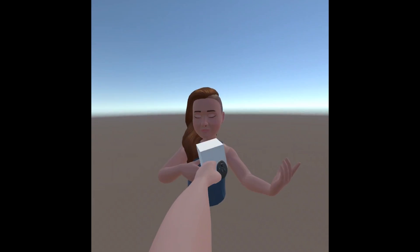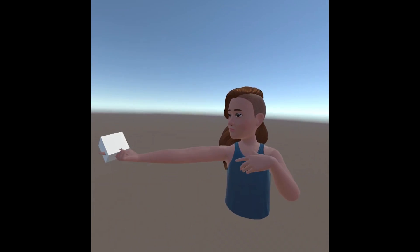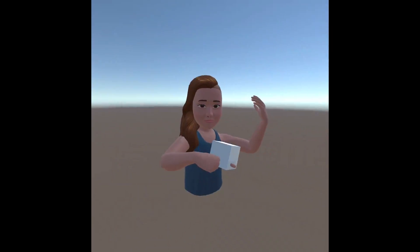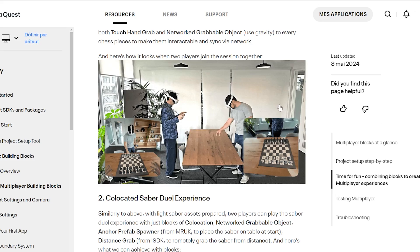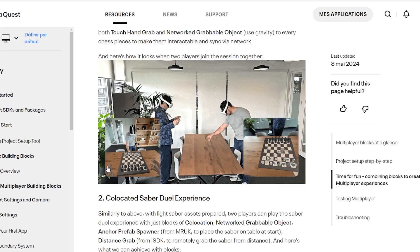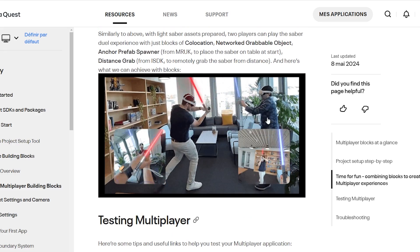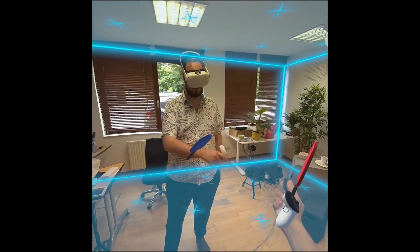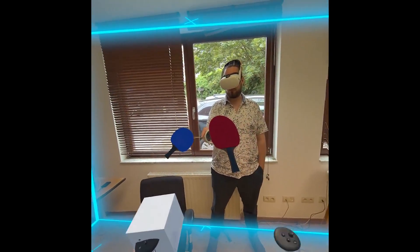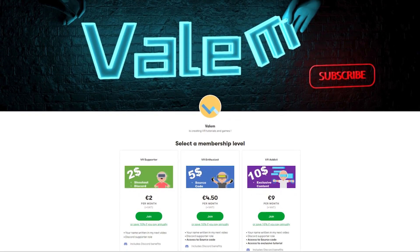In this video, let me show you how you can build your own multiplayer VR game in just a few clicks with this new feature. Something super cool they also added is a block for Colocation Multiplayer, which allows multiplayer to work for multiple persons in the same room. If you want to learn more and watch me use it to create my own Mixed Reality Multiplayer game, you can join us on Patreon where I will share this exclusive tutorial — the link is in the description.